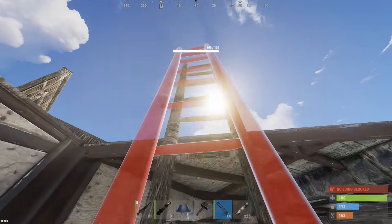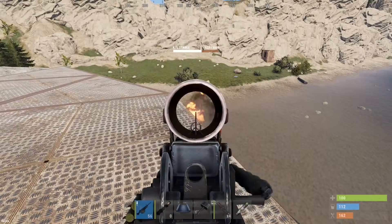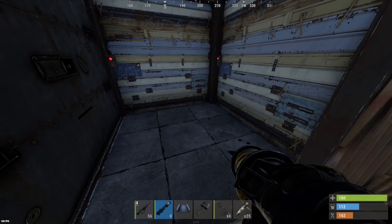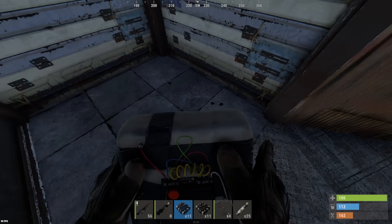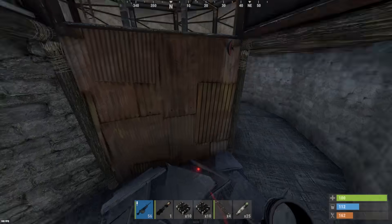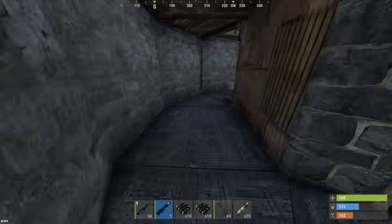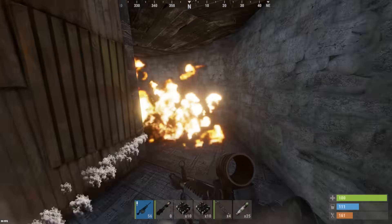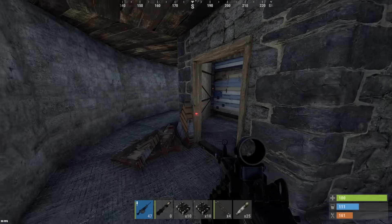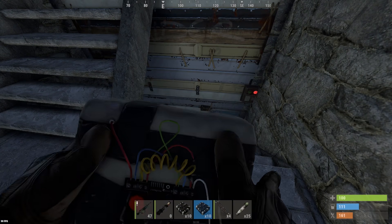I wanted to go ahead and just try to shoot those ladders down. So we've got a stone ceiling — that's definitely going to be worth taking over garage doors. Another sheet door, and an open pathway here going down. So far, seems like an extremely cheap raid.